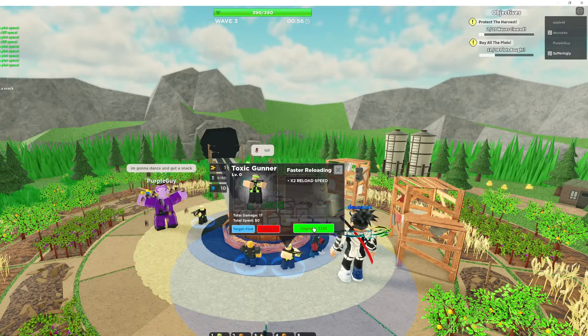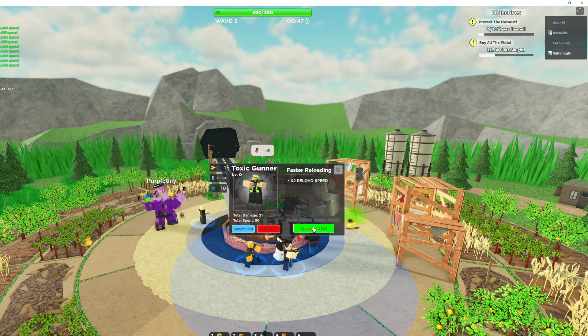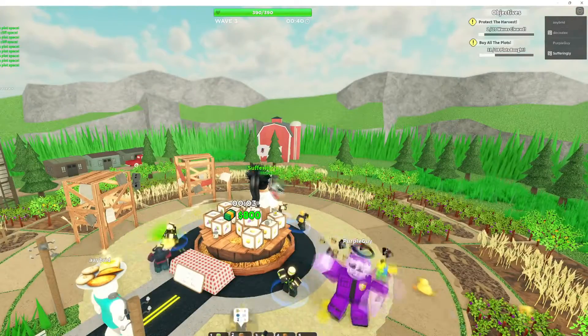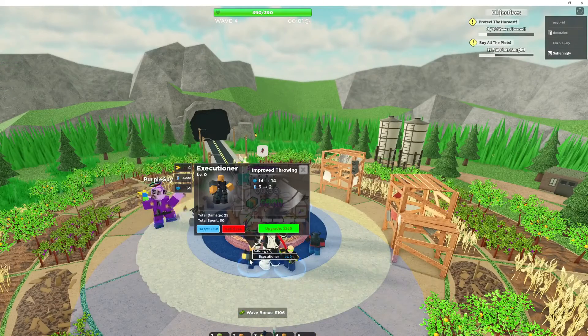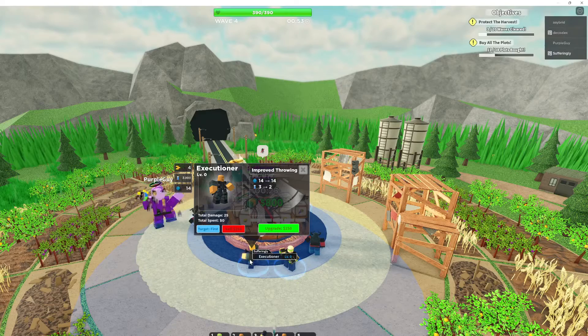Another thing I always like to do at the very start of the round is use a really cheap troop. For example, I'm using Toxic Gunner — I love Toxic Gunner. It's so cheap and so effective, but anything like a militant, a soldier, or a scout works quite well. So I always put an early troop down.